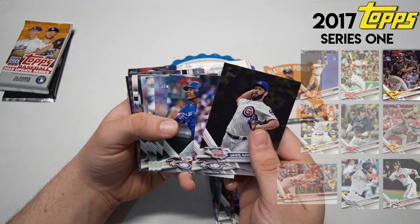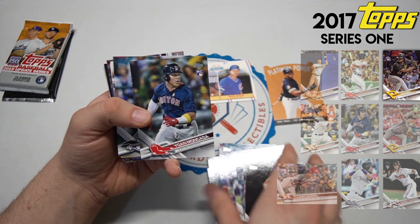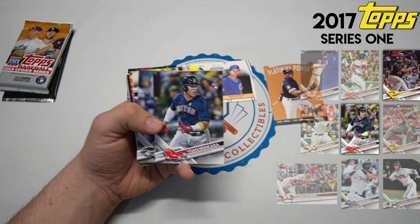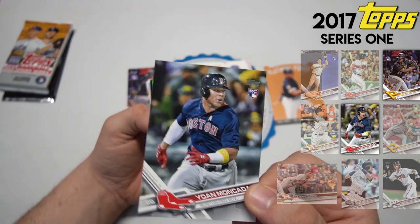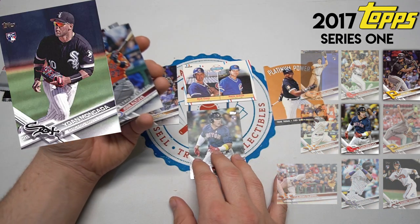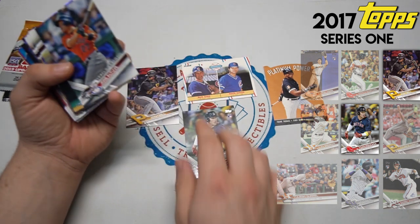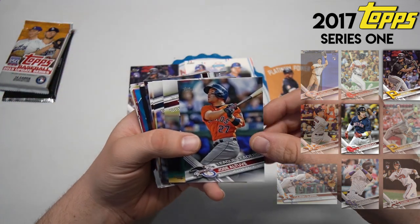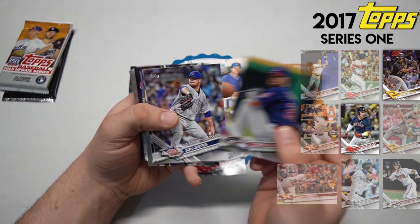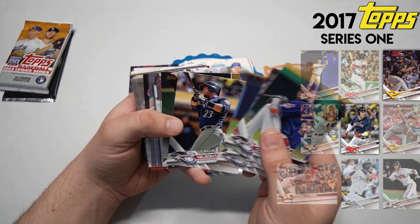Verlander, Arrieta - a bunch of league leaders here. Hunter Strickland for the Giants. There's Yoan Moncada - so this is his Red Sox rookie card. Yoan Moncada actually has another rookie card on the White Sox in Update, I believe. Look at that - Josh Bell and Yoan Moncada with the Red Sox, we'll take that. Altuve, Kluber, Jon Lester, Masahiro Tanaka - three good pitchers there. Nelson Cruz.